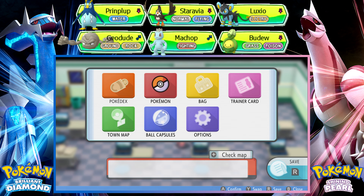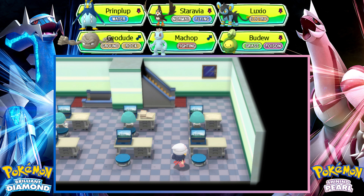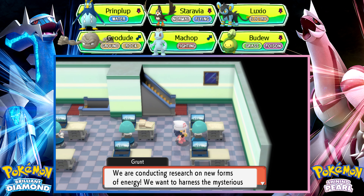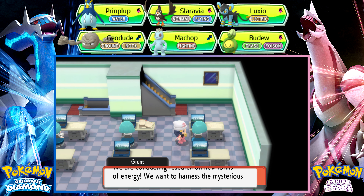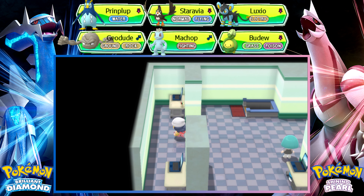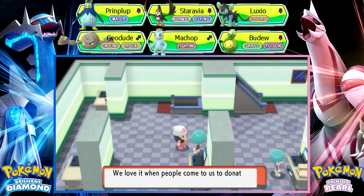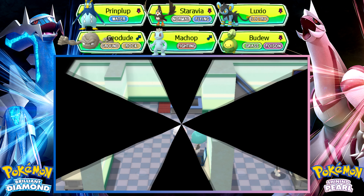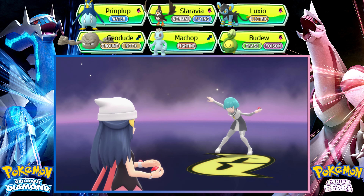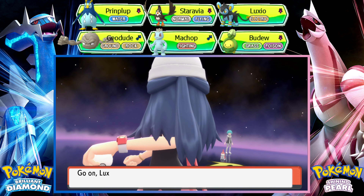Maybe I'll swap Luxio to the front now since it's level 21. Team Galactic says they're conducting research on new forms of energy and want to harness a mysterious pair of Pokémon. How about going to Kalos? Whatever that region is — I forgot the name. Gen 6, XY mega evolution, or even the Power Spot in Gen 8 Sword and Shield. There are so many regions now I just can't remember them all.